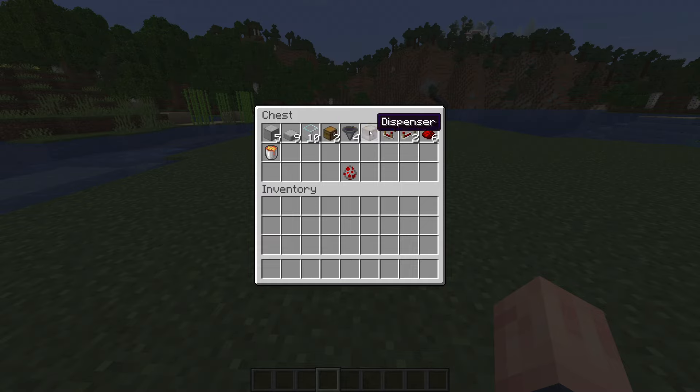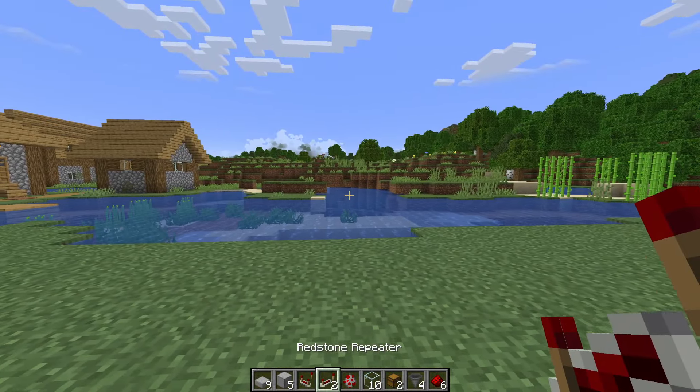You'll also need chests, hoppers, a dispenser, a comparator, some repeaters, redstone, lava, and of course you'll need access to chickens. You don't need chicken spawn eggs — you can just find chickens around you.